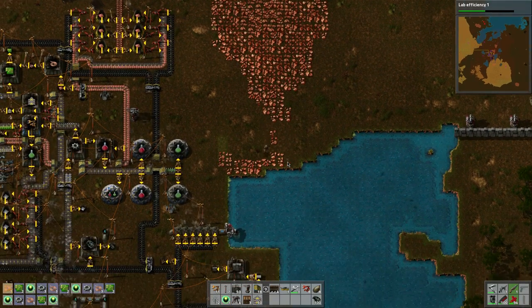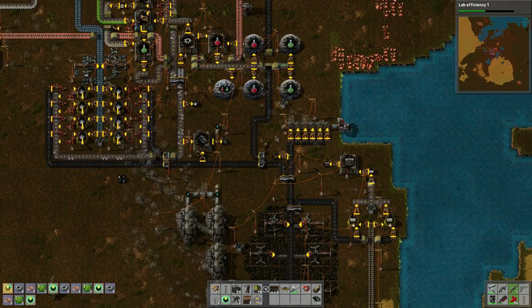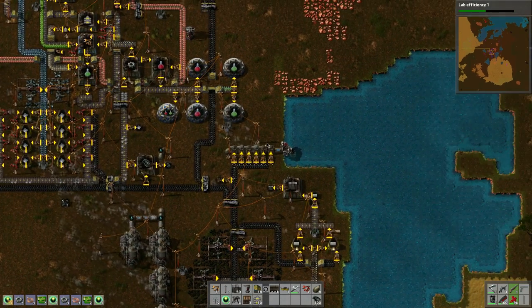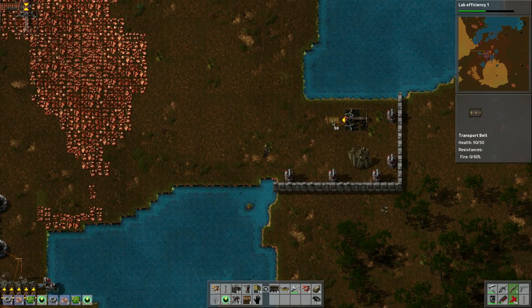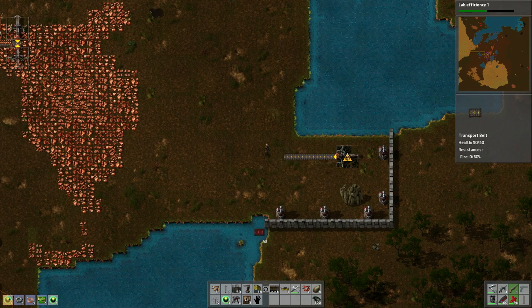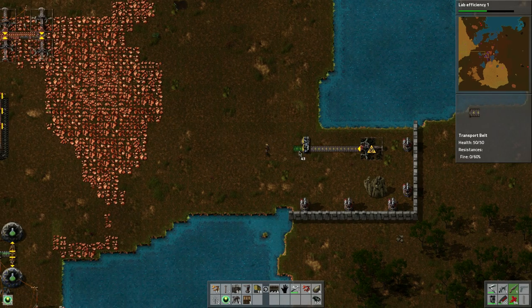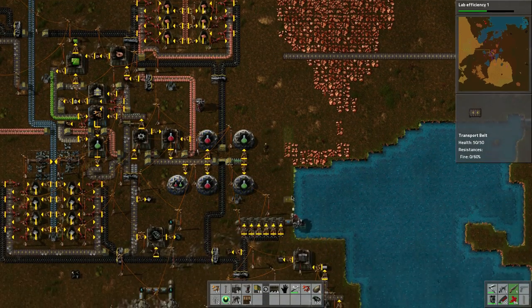I want to make these defender capsules to see what they're like — one, two, three, four, five. We'll craft it by hand. I got this resource here — I want to tap into that and tie it in somewhere. I think that was my issue. We can bring the belt down through here, turn it around, and hook it in — let's give that a shot, it'll be temporary.